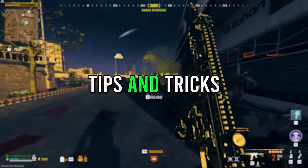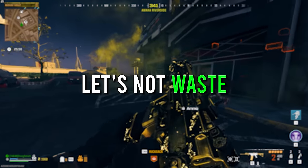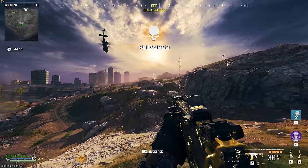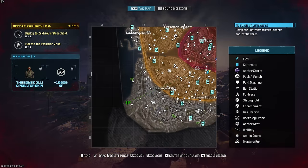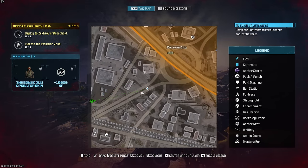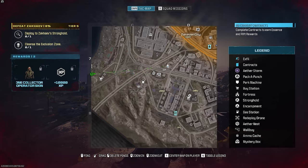Here are 15 minutes of advanced tips and tricks for Modern Warfare Zombies. Let's not waste any more time. Tip number one: as soon as you spawn in the game, you're probably going to want to take a look at your TAC map. The TAC map can seem pretty overwhelming with as much detail that it shows.